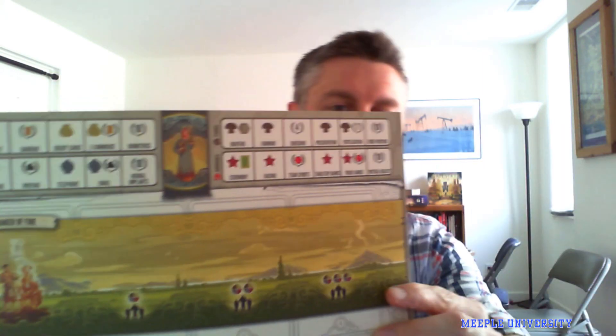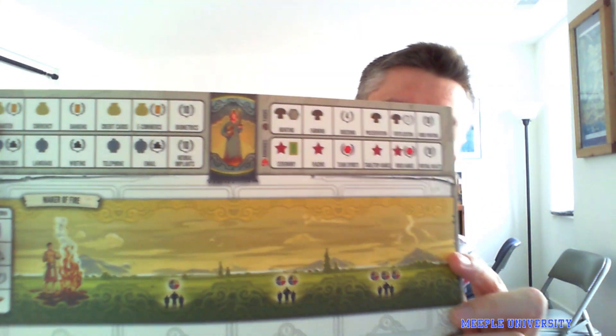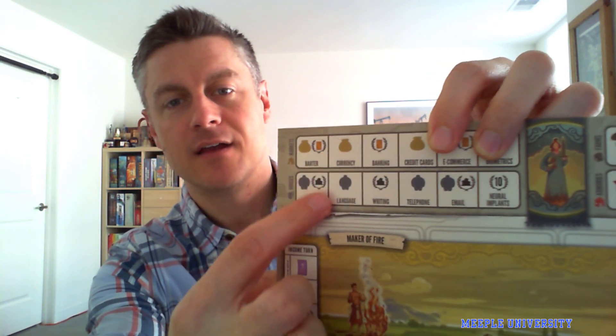Tip number one: income in the game is really, really important. With income specifically, I would recommend that you diversify early and then focus later in the game. If you look at these income tracks, the first space on each track is going to be revealed at the beginning of the game, so you get a resource there in your first income turn. But there are buildings covering up the other spots.